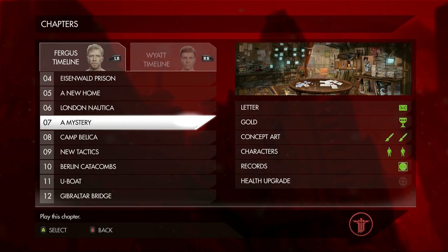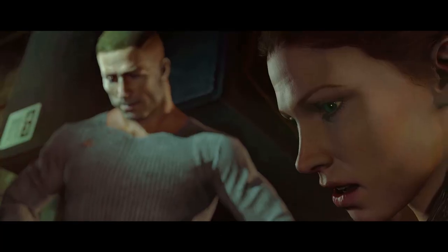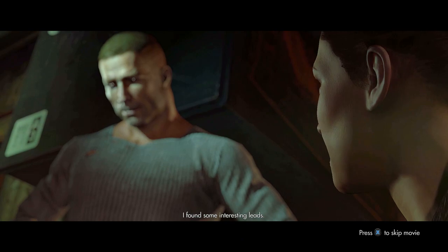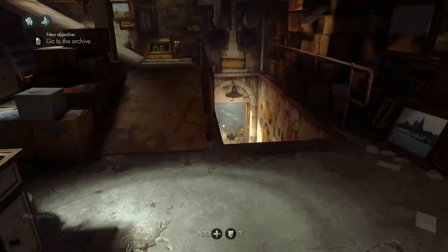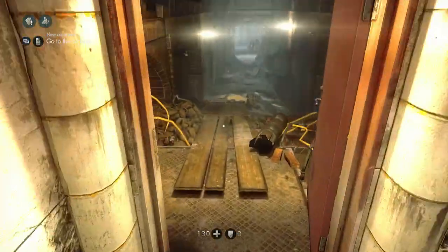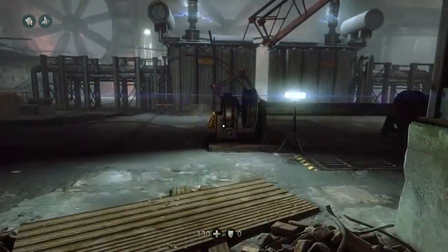It's on chapter 7 — doesn't matter what timeline, Fergus or Wyatt. As soon as you start chapter 7, you're going to be back in the resistance base. You can skip the cutscene with Anya. Is the resistance base your home base? Yeah, a few chapters take place here. There are 16 chapters in the game and just walking around here counts as a chapter, so to say.